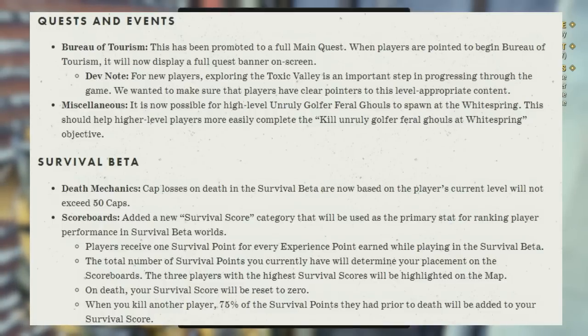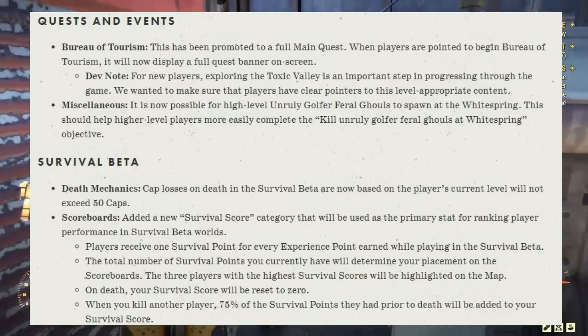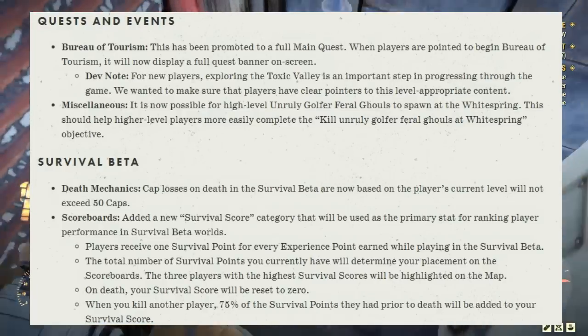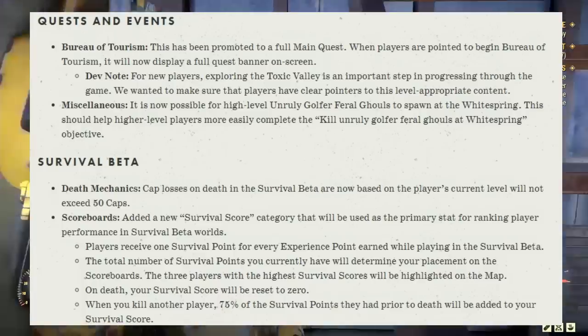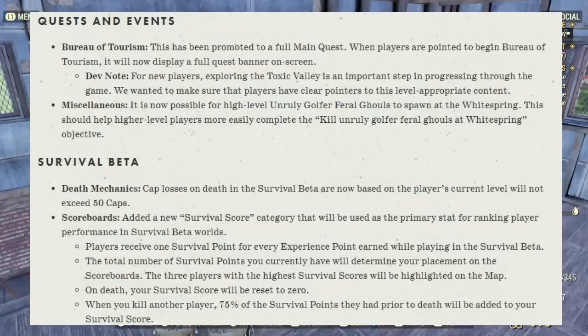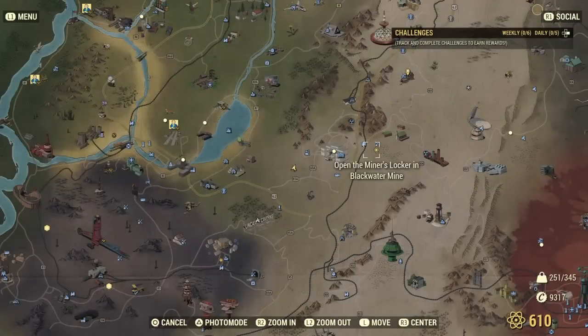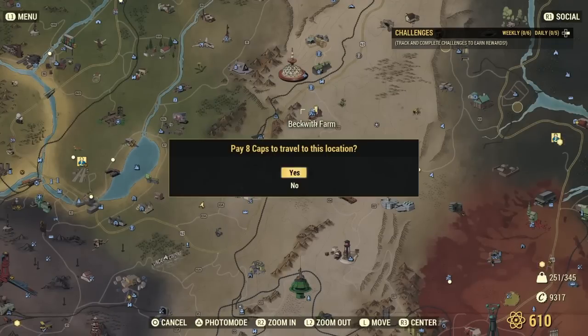Survival beta: cap losses on death are now based on the current level of the player and will not exceed 50 caps. Scoreboards: a new survival score category will be used as the primary stat for ranking player performance in survival beta worlds. Players receive one survival point for every experience point earned. The three players with the highest survival scores will be highlighted on the map. On death, your survival score resets to zero. When you kill another player, 75% of the survival points they had prior to death will be added to your score — for example, killing a player with 1000 points gives you 750, for a new score of 1250.